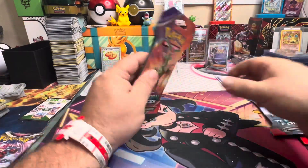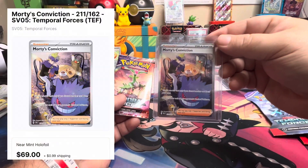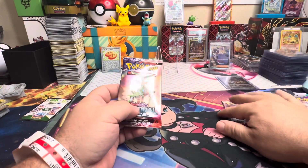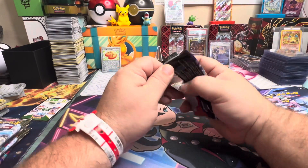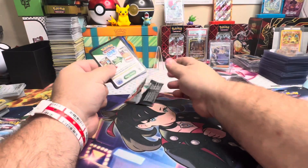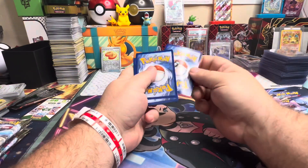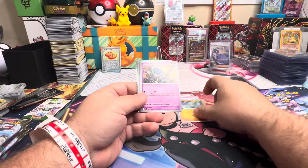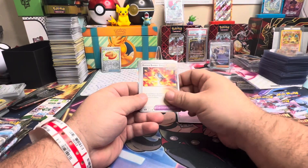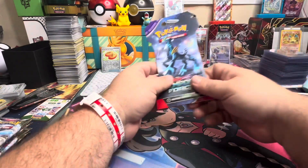We'll start with Temporal Forces, the newest set. I always said Morty's Conviction was my favorite card in the set and I think it should be the chase card — the prices on that are really going up and it could actually be the chase card, which is cool because we actually have two of them. Let's see if we can pull another special illustration rare, kind of like Morty's Conviction, so we can put one in our binder.